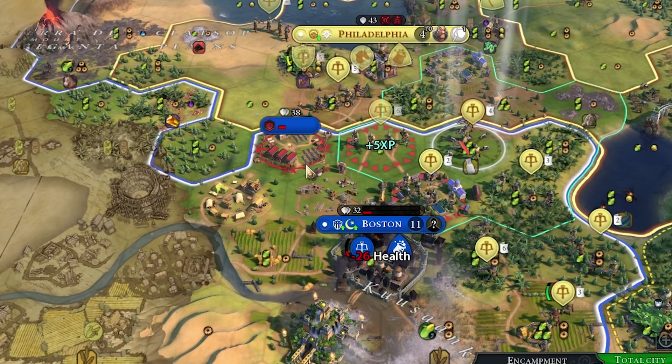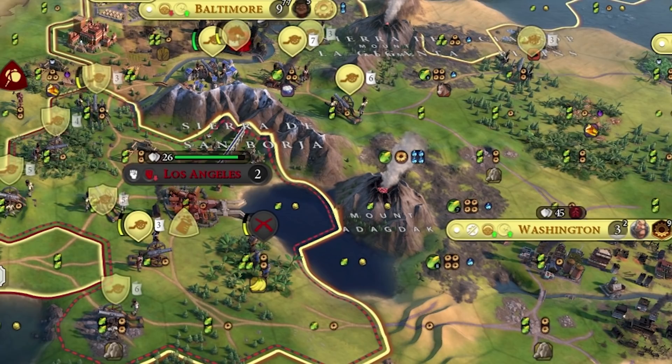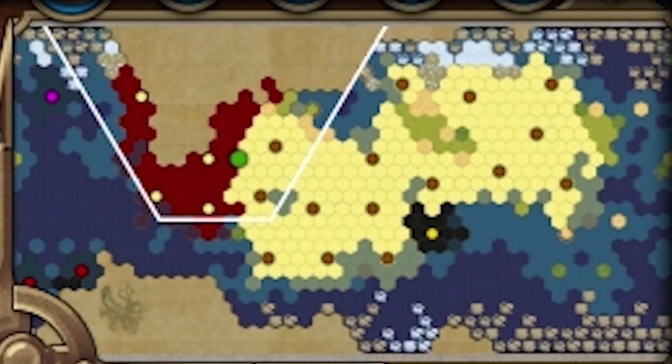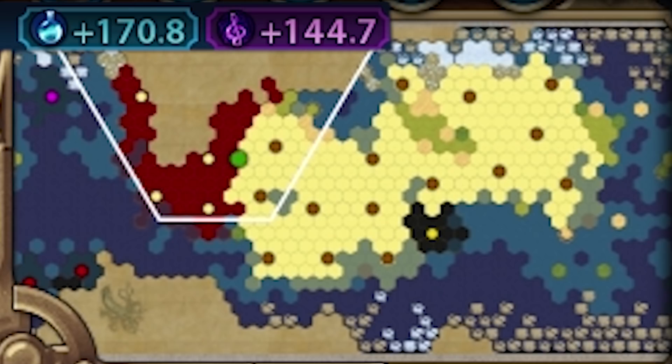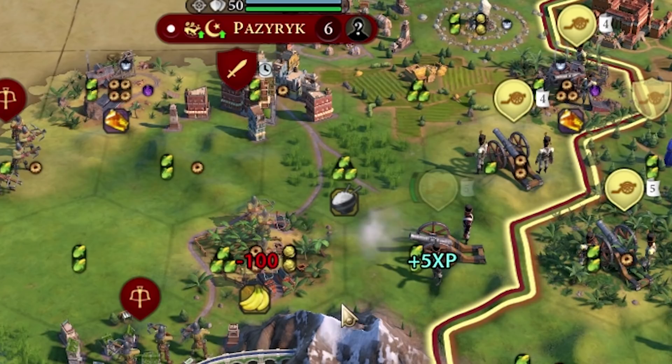That Scythia peace offer made absolutely no sense because we were nowhere near Scythia at this point. I would think the AI would be trying to stop me instead of fueling the fire by offering me insane amounts of gold. We steamrolled through the rest of America, and with Scythia's great contribution we were able to upgrade the rest of our crossbowmen into field cannons. At this point we controlled most of the map and were getting insane amounts of science and culture per turn. We had field cannons with upgrades; they had crossbowmen with no upgrades — there wasn't much contest there. We steamrolled through the rest of Scythia.